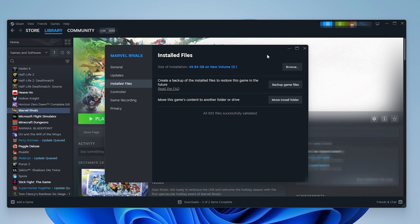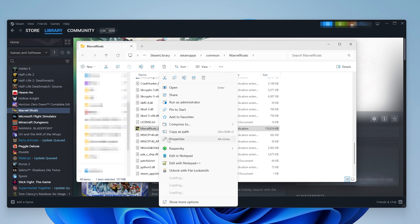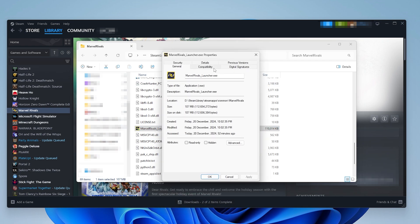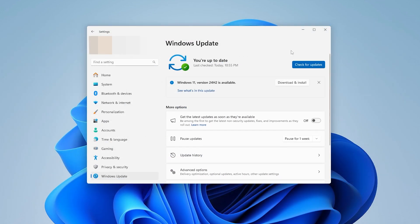For method three, open up the game's install folder by clicking on the Browse tab, then find the file named MarvelRivalsLauncher.exe, right-click it and go to Properties. Click on Compatibility, enable 'Run this program in compatibility mode for Windows 8,' and also enable 'Run this program as an administrator.' Click Apply and then OK.